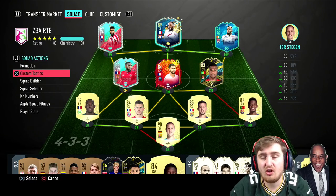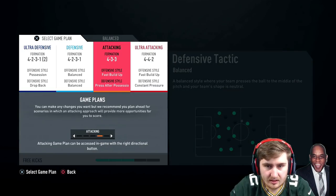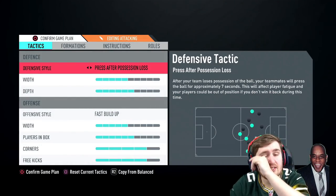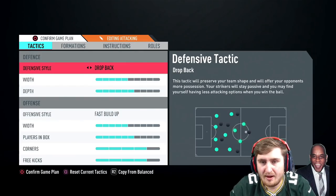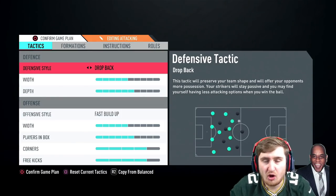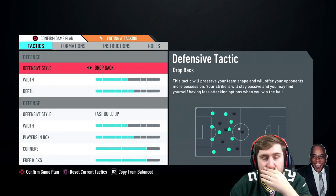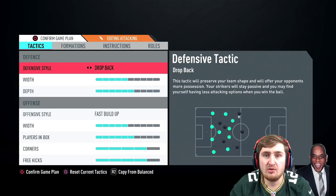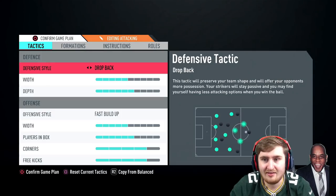Anyone who's watched this channel a lot will know I really like looking at the tactics in FIFA - I think it's an important part of the game. I don't use my attacking tactics. The main things that affect pressing are the defensive style and the depth. Drop back: your players basically don't press at all. As soon as they lose the ball, your team just run backwards and literally try to drop back into an organised shape. So I don't generally recommend using drop back at the start of a game.